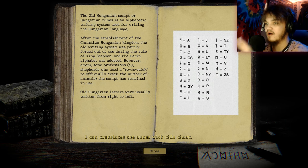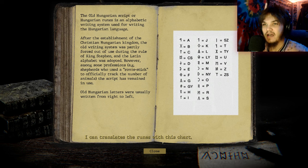Oh my god, I could translate the runes with this chart! Good idea. So what do we got here? The Old Hungarian script, or Hungarian runes, is an alphabetic writing system used for writing the Hungarian language. After the establishment of the Christian Hungarian kingdom, the old writing system was partly forced out of use during the rule of King Stephen and the Latin alphabet was adopted. However, among some professions — like shepherds who used a rovas stick to track animals — the script remained in use. Old Hungarian letters were usually written from right to left.